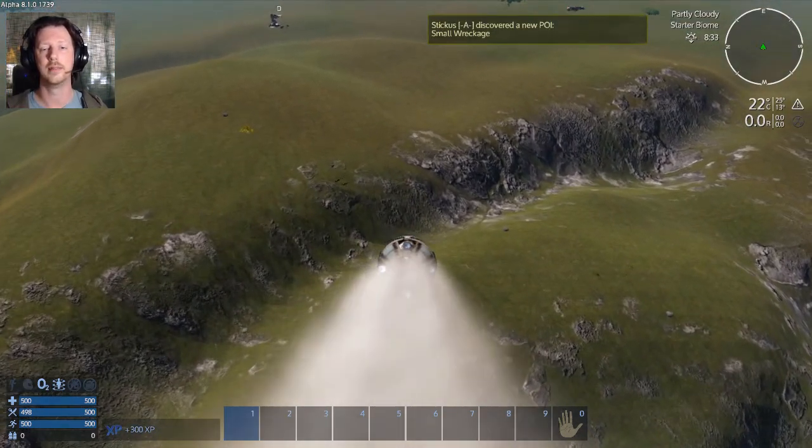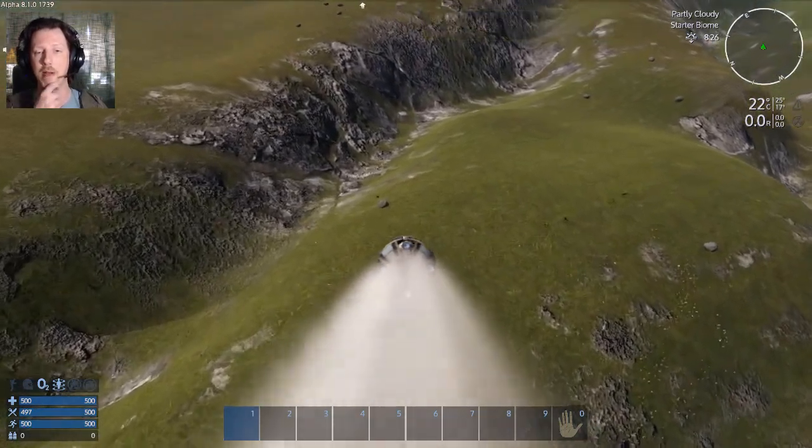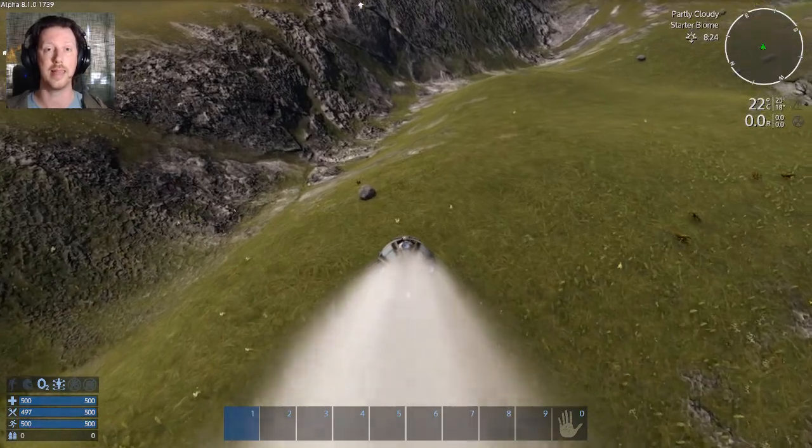Yeah, some wreckage — awesome! Now I've got a couple of different options here. My first mission is to stick the landing and get to the wreckage. Fair enough, should be fairly easy.